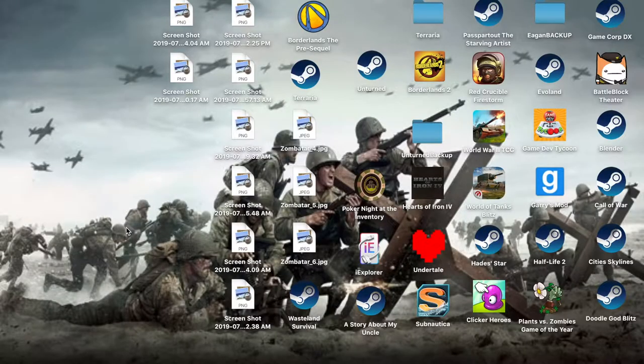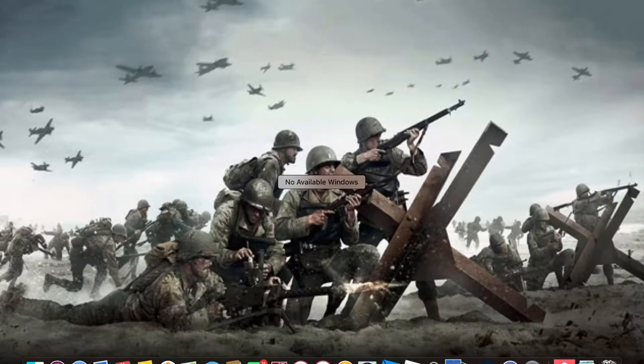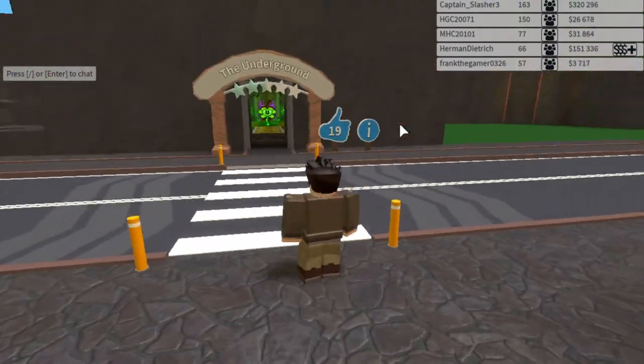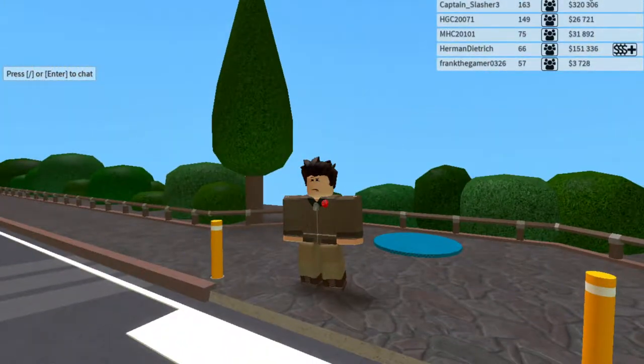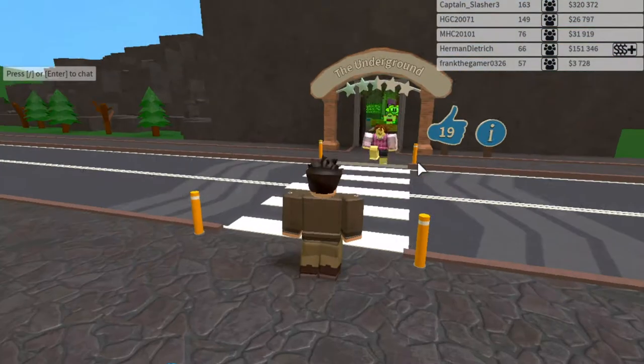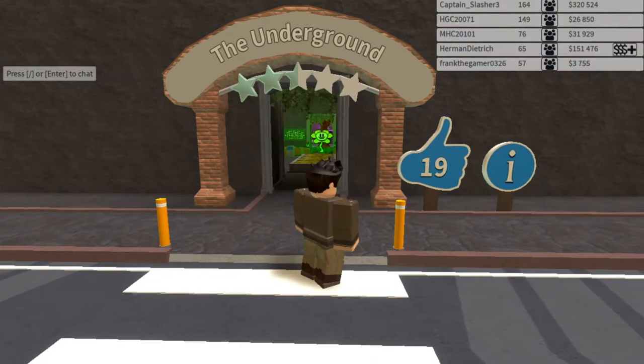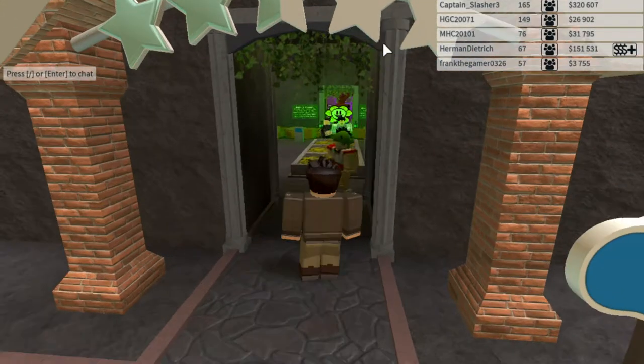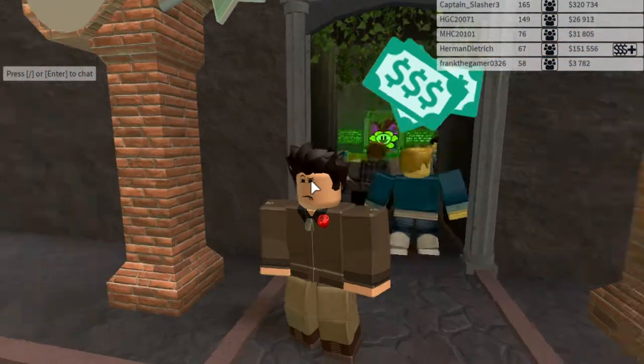Welcome to Red Gen Studios — the name changed a bit, but here we are. We're going to do some tips and tricks on how to improve your park in Roblox's Theme Park Tycoon 2. I have 150,336 in money, 66 guests, and 19 park likes. My park is called The Underground.